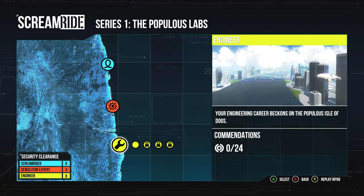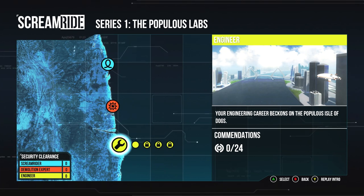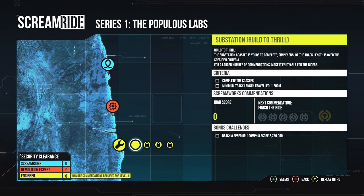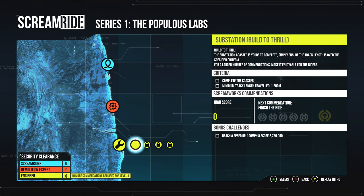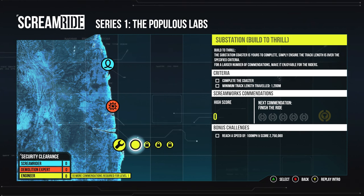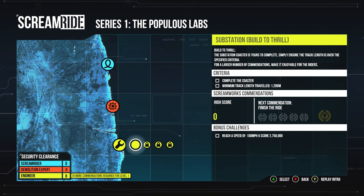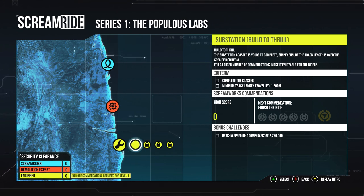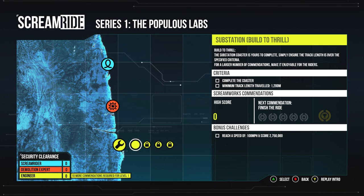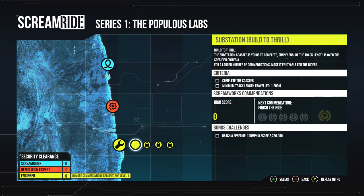Hey guys, Zone Wrecker here and we are playing Scream Ride once again — you guys asked for it, you're getting it. We're gonna try out the Engineer Mode. It says 'Built to Thrill — the substation coaster is yours to complete.' We need to complete the coaster and the minimum track length has to be 1200 meters. The bonus challenge says reach a speed of 100 miles per hour and a score of 2.75 million. Let's give it a shot.